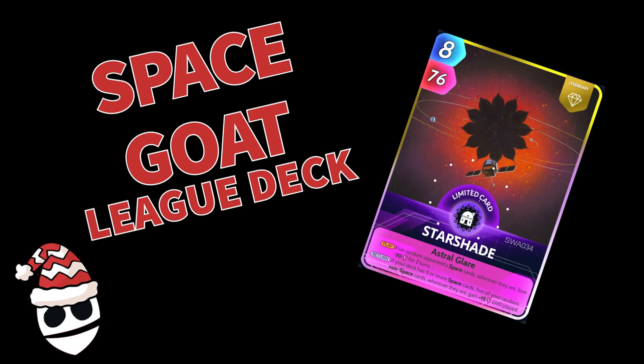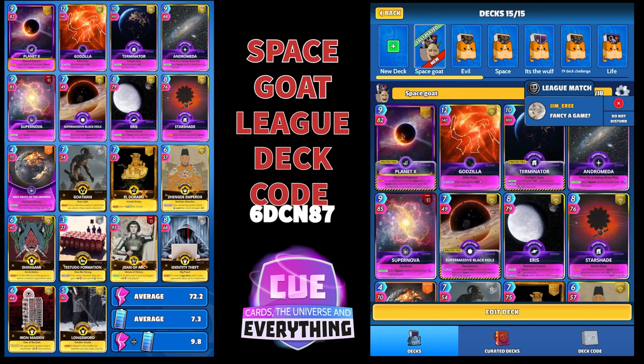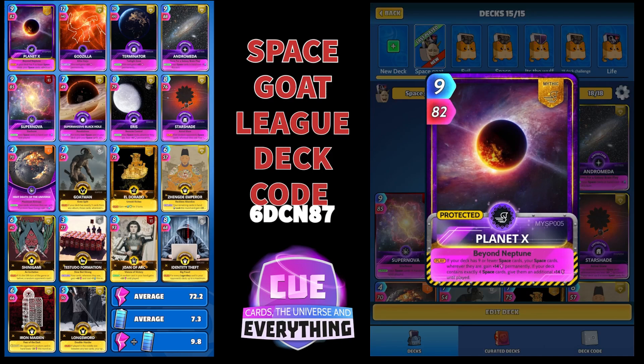I love this deck, it's been doing pretty well this week. I've been trying loads and loads of different decks this week because there's loads of energy. I'm trying to be a little bit creative because so many people are just playing the same boring decks at the moment. So the Space Goat League deck code is 6DCN87 if you fancy copying this deck. We've got nine Space Cards and nine History Cards, which makes the Goatman work, and as an added bonus it also makes Planet X really good.